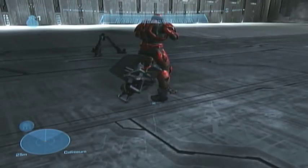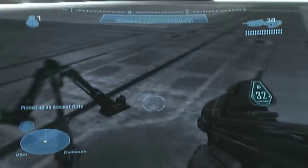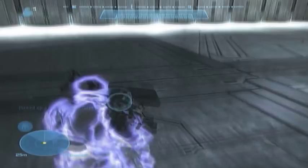You need to do that, and if you don't know how to do that, you need a hologram and you need a machine gun turret. You need to grab the turret, jump back, melee, and activate the hologram at the same time.